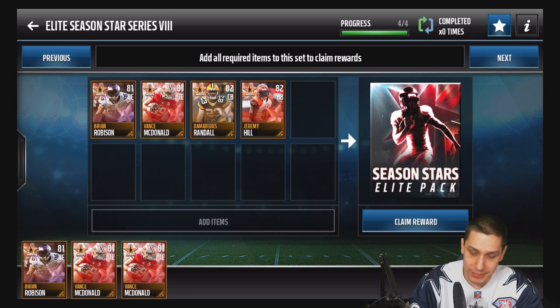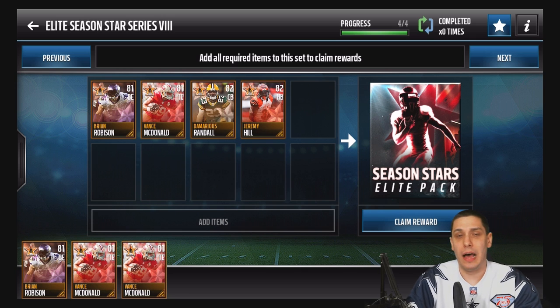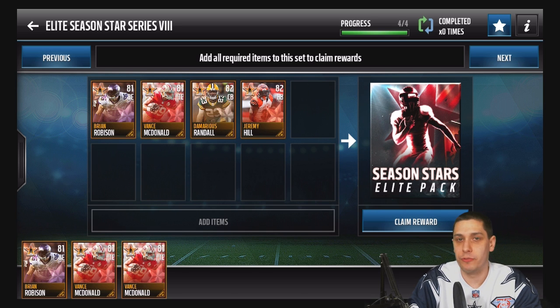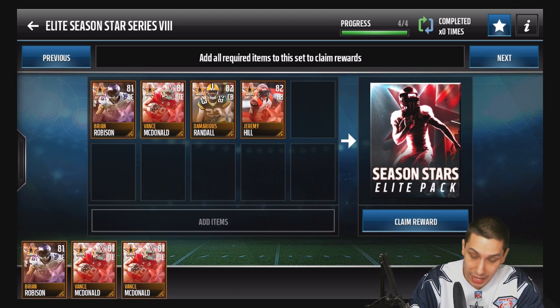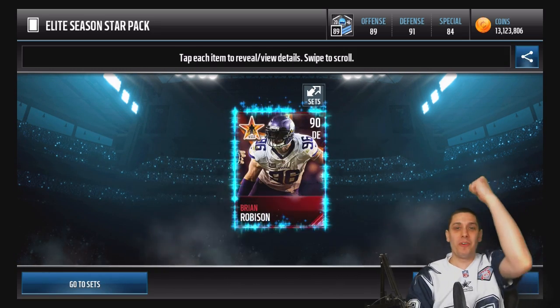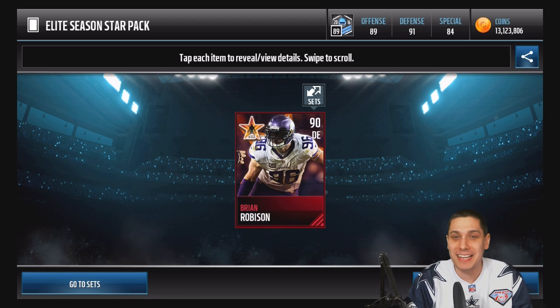Last one - this is the brand new series they just put out. The best one we can pull right now is Brian Robeson going for about 135k. Demarius Randall is going for 130k, Jeremy Hill at 115k, and Vance McDonald all the way down at 70k - so there's a big difference. We're hoping for Robeson, Randall, or even Jeremy Hill. We open it and we hit Brian Robeson! 135k on the final pull - huge pulls all across the board.